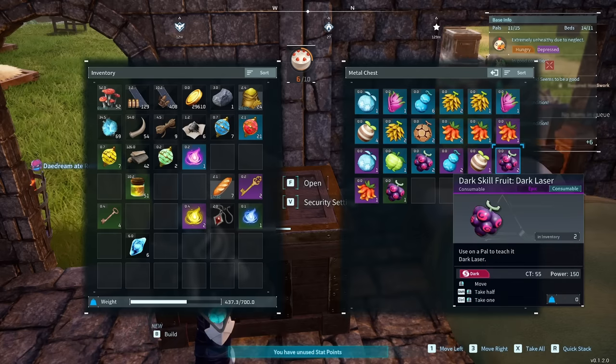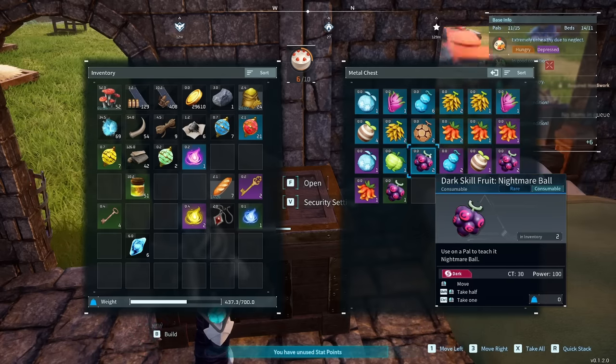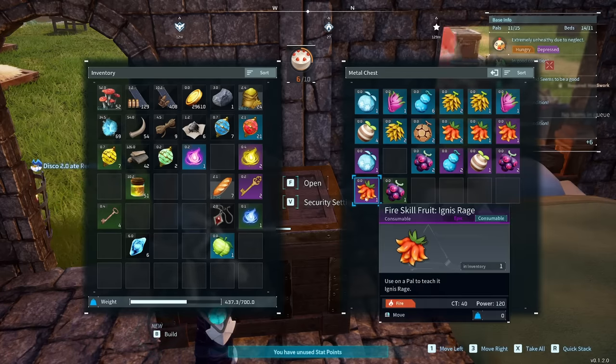There are quite a few really powerful skills in the game, and I'm going to be showing you exactly how to farm all these up, all the locations for skill fruit trees, and everything you need to know. Thankfully, these skill fruits can be farmed up and taught to your favorite pals that otherwise might not be able to learn them.